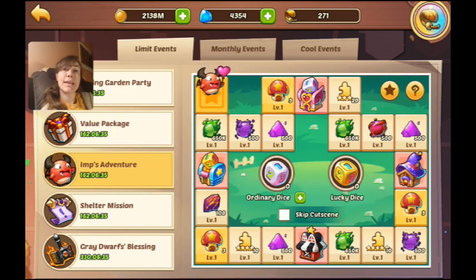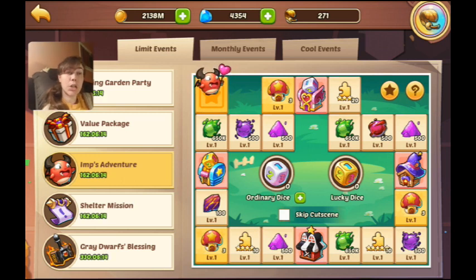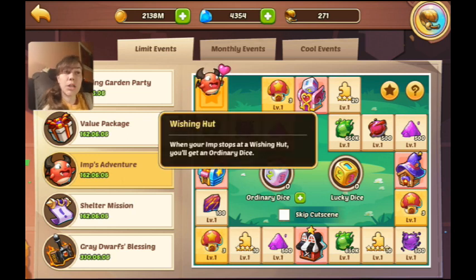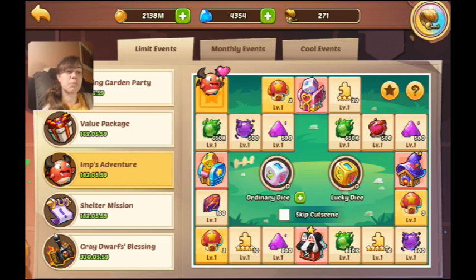In the Imp's Adventure, you earn ordinary and lucky dice. You roll them and your imp moves around a board — he either gets the item he lands on, or if he lands on a starry mushroom it levels up and gives you more stars, which is what you're trying to earn. If he passes the starry mushroom you still earn stars, and landing on the little wishing hut gives you an extra ordinary dice.